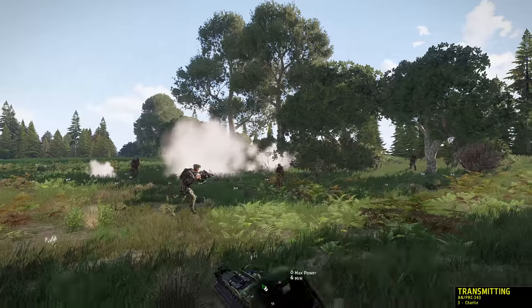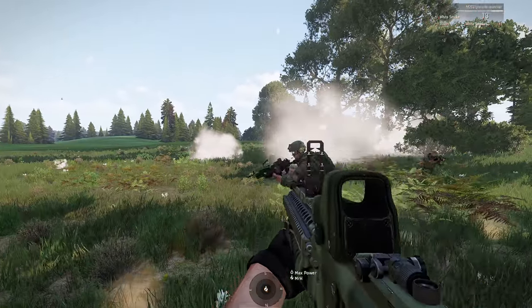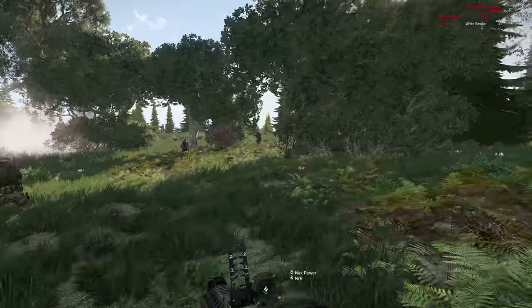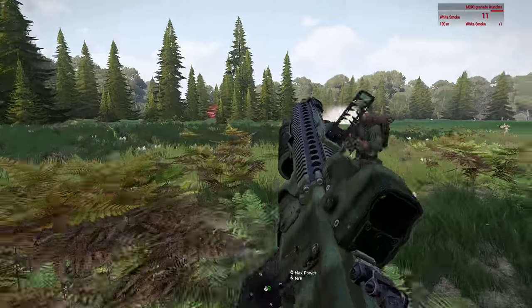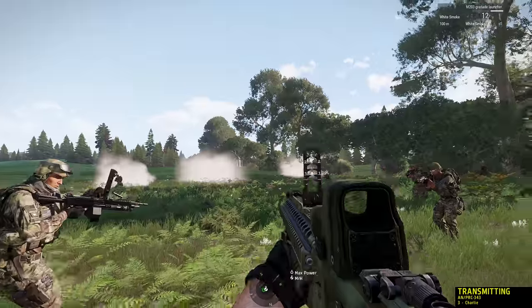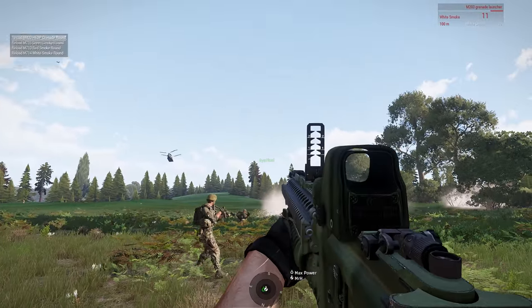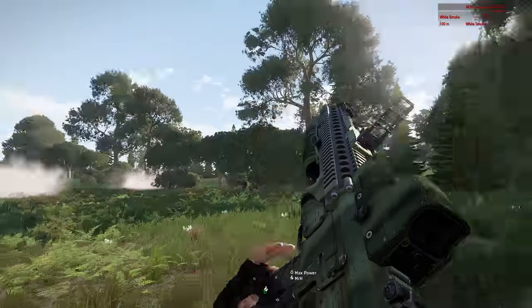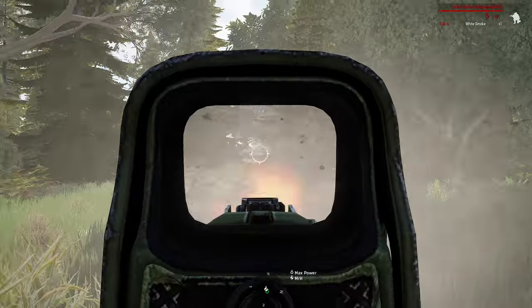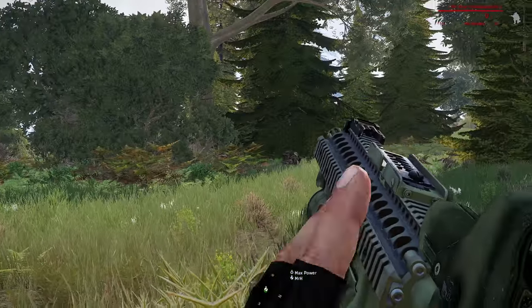The bird's coming in now. Man, that was sketch — that entire bush line leading up to our hill was full of squads. Yellow smoke is our rally point. Contact real close west. We got a BMP to our southeast, it's close — we're going to go stick it out. It's down, it's down. Alright.